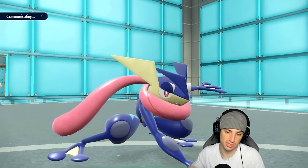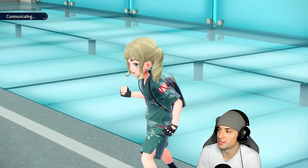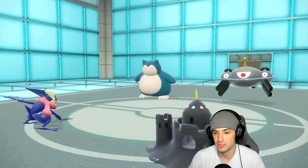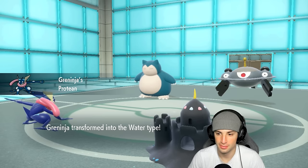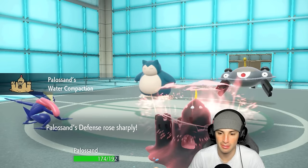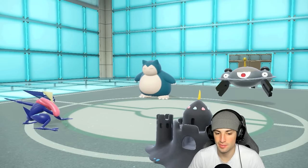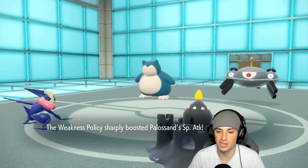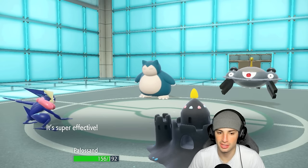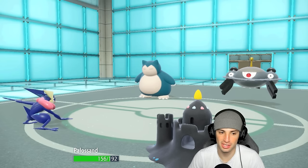We're going to rip an Earth Power right into Magnezone and take some Trash Slash hits. There's a possibility they use Trash Slash — I might have clicked moves too fast, but I'm hoping they stay in. The Water Shuriken from Greninja will come out, dealing the same amount of damage since it's already Water type, and we'll hit twice. Weakness Policy is going, defense is boosted — we love it! Water Compaction hitting twice — such a cool ability, it works so well.